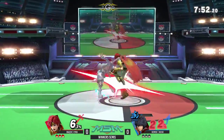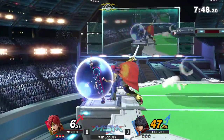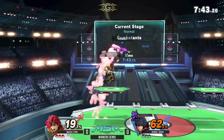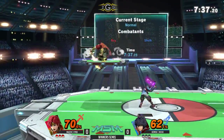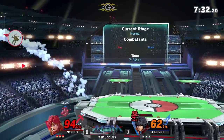A nice upbeat out of shield from Syro, catching Niko's nair. Landing on shield is very punishable in this game now. Syro's pretty strong there too. I like the pressure coming out from Syro — he is an aggressive player, and Roy is a really good character for that kind of playstyle.